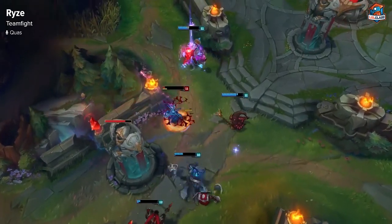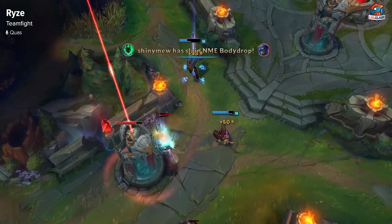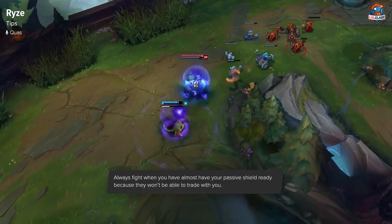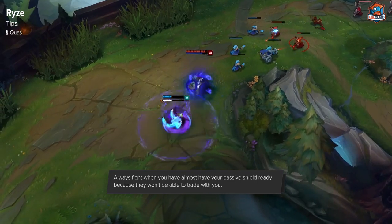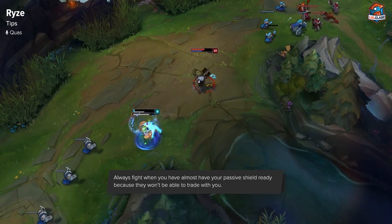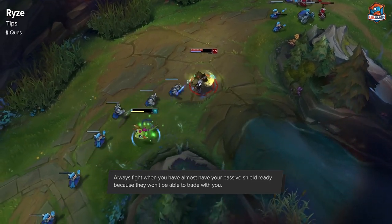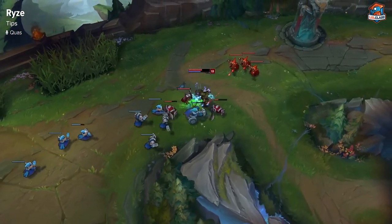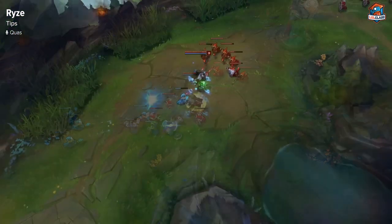My number one Ryze tip would be to always fight when you're about to hit your shield in lane. So when you're at 4 stacks and you're about to proc it, you just walk up to the opponent and root him or use your Q and E to proc the shield. That way, you'll force a fight and they will definitely not be able to trade with you 1v1, as the overall damage from your spell rotations will be too much for them to handle.